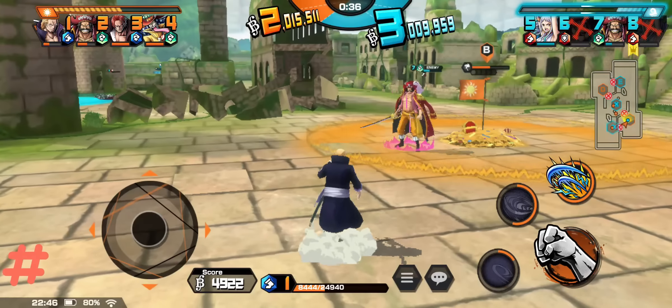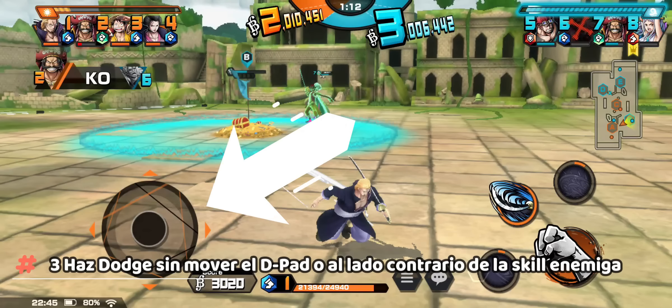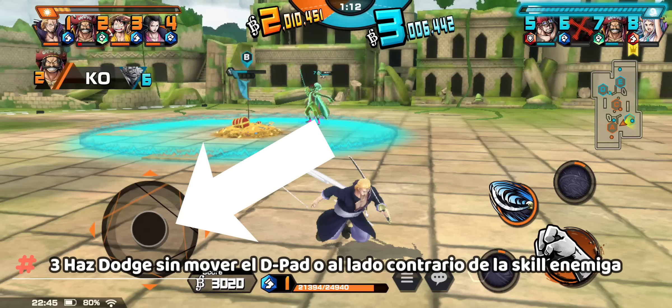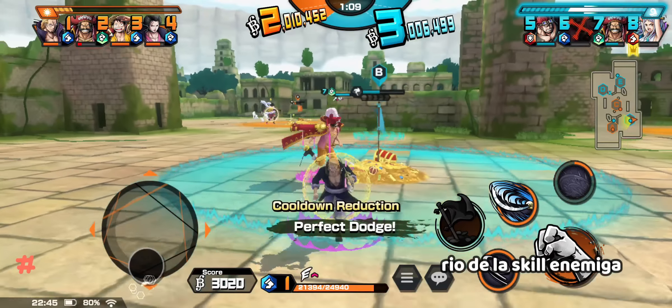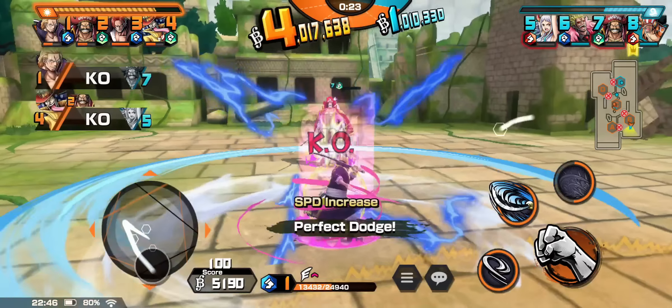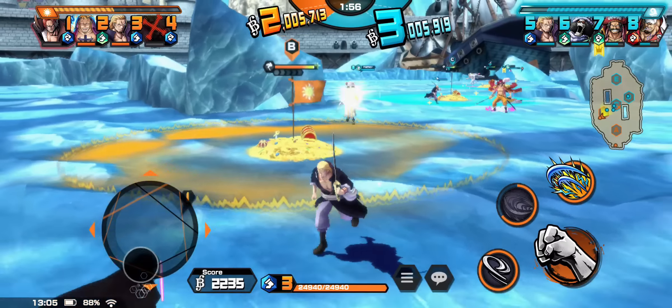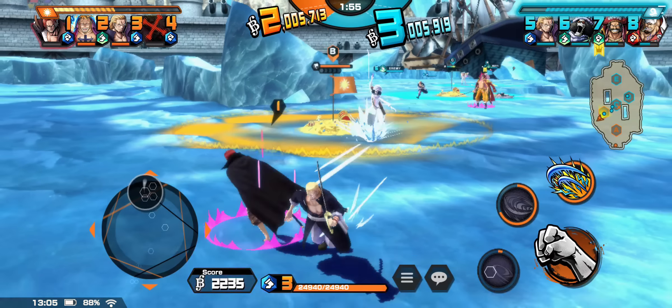Si tienes problemas a la hora de hacer el dodge, intenta hacerlo sin moverte hacia adelante o hacia la skill enemiga — este es un error muy común. A mí me ha funcionado bastante el hecho de no mover el D-pad a la hora de hacer el dodge, o si tienes muchas dudas, intenta hacerlo al lado contrario de la skill enemiga. Te da unos cuantos milisegundos extra para hacer el dodge más perfecto.